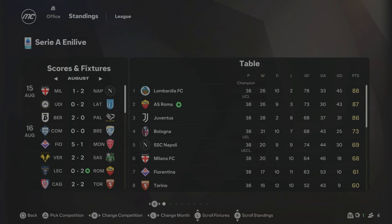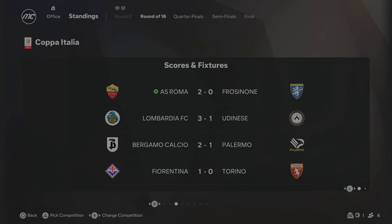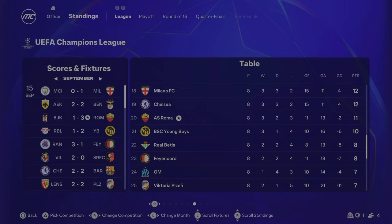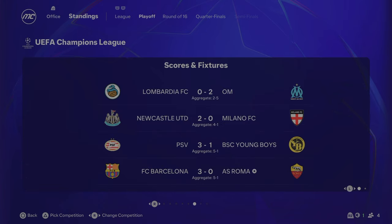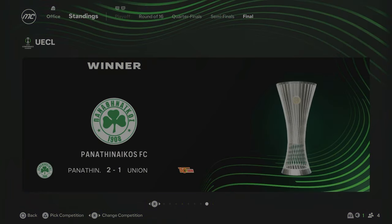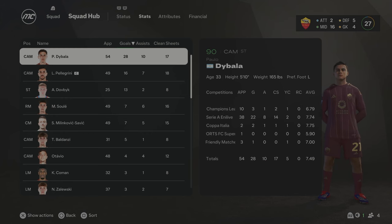So close to winning the Serie A in Season 3 — one point in it, and Inter have won the league again. In the Coppa Italia, we won our Round of 16 game 2-0, then got knocked out by Bologna 2-1 in the quarterfinals, with Juventus winning the Coppa Italia. We finished 20th in the Champions League league phase, going to the playoff, but lost to Barcelona 5-1 on aggregate. Dortmund beat Bayern on penalties 4-3 to win the Champions League. Dybala was our top scorer with 28 goals and 10 assists — 90 overall, 33 years of age.